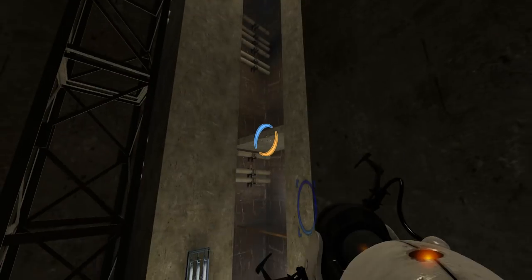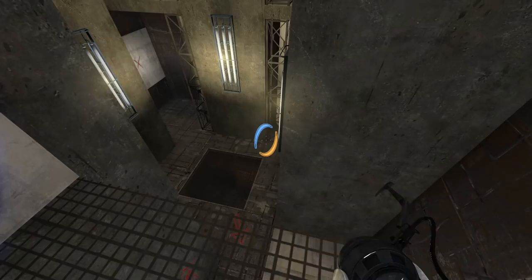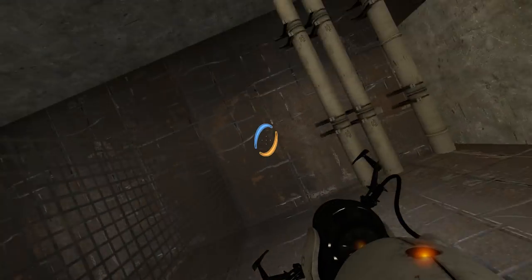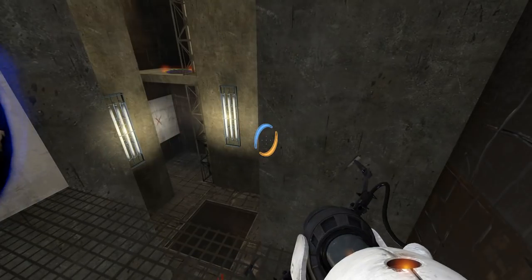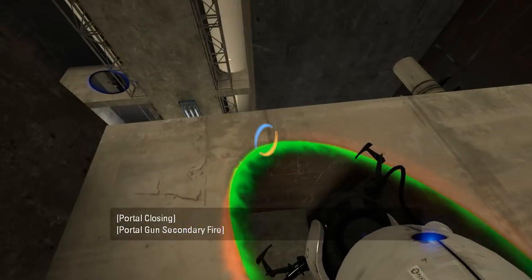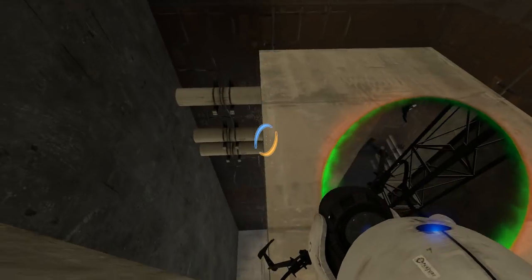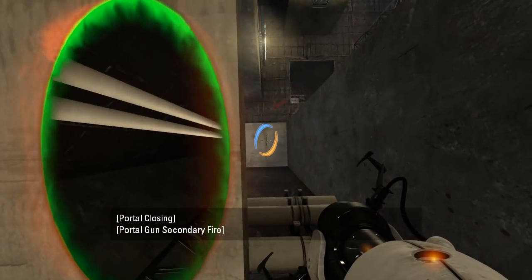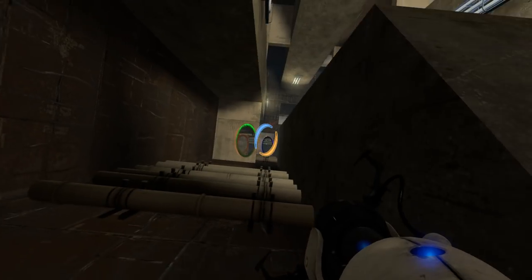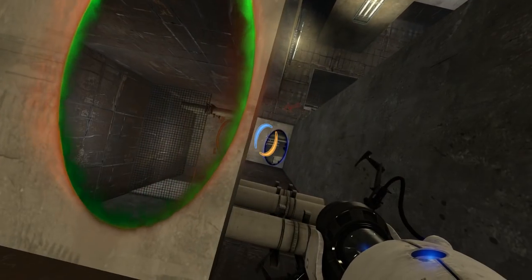I guess I'm supposed to see something up there. It's like the same color as that, except this is portal-able. Weird. I guess I dropped down to this portal surface, right? Let's try this. And what do you know, that's exactly what I needed to do.